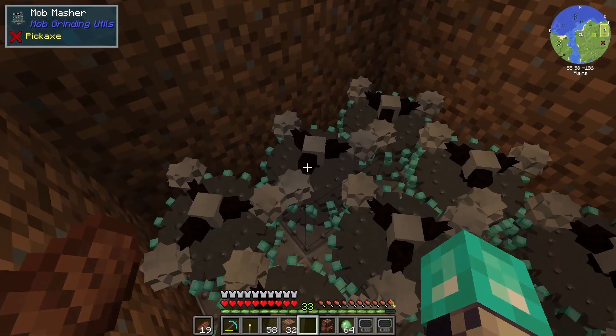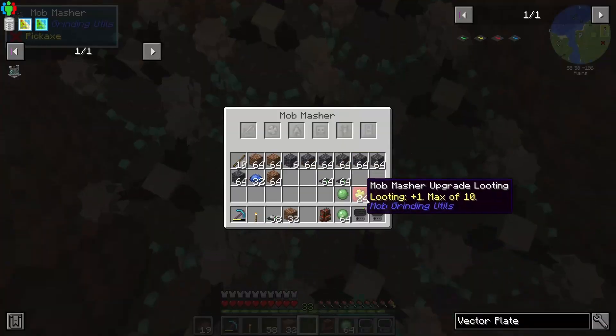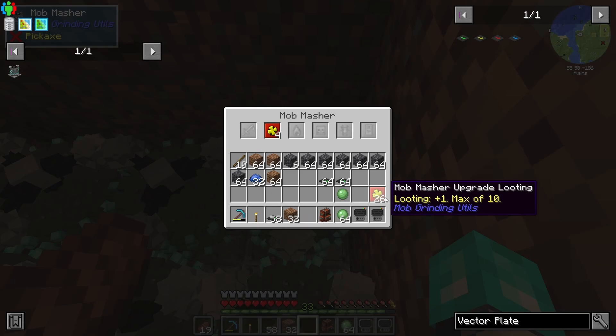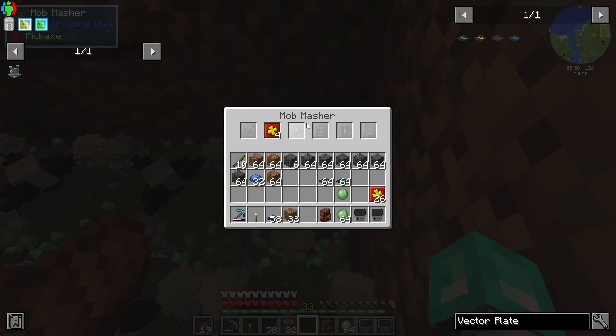I have looting upgrades; I don't have any other upgrades currently, just because I don't really have a lot of resources to do the other ones. But if you didn't know, these just require blue dye. The crushing masher we made last episode — or the episode before that — will actually give you a ton of blue dye per piece of lapis.